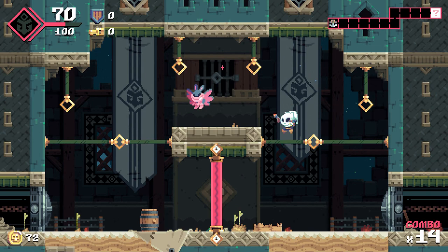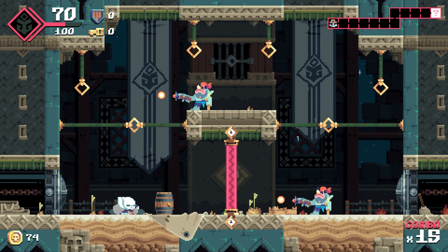First up is Flint Hook. It's a procedurally generated, Metroidvania-style roguelite developed and published by Tribute. It was released for Linux April 18th, 2017.